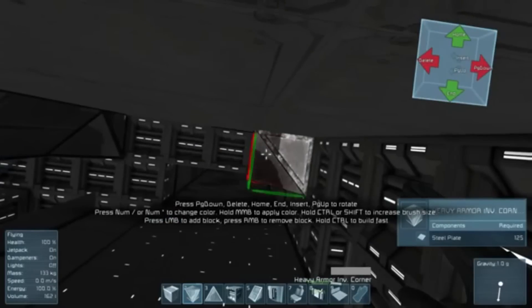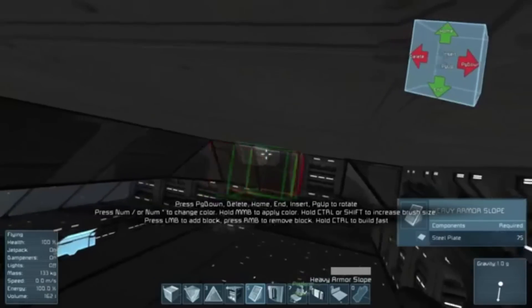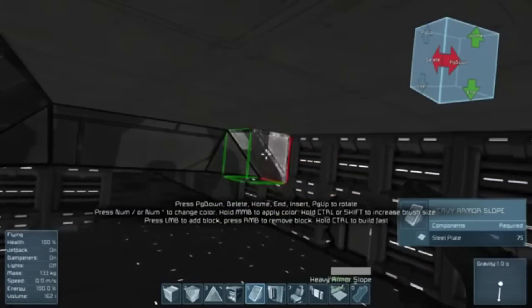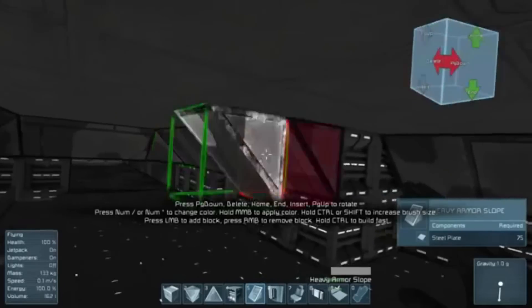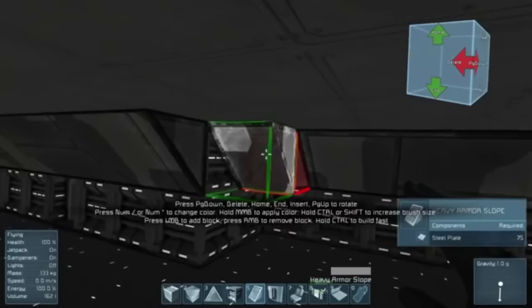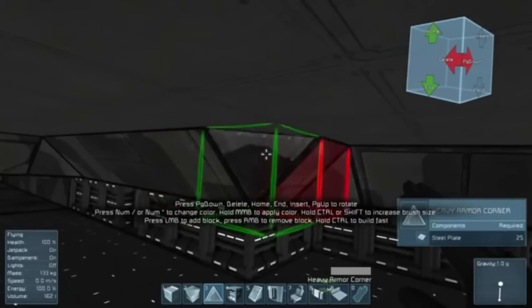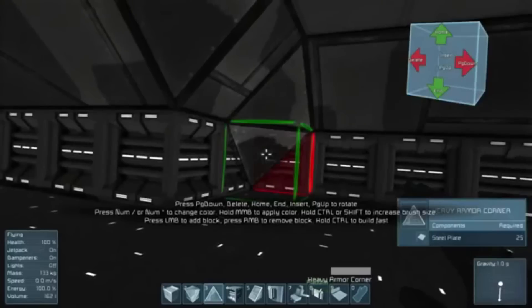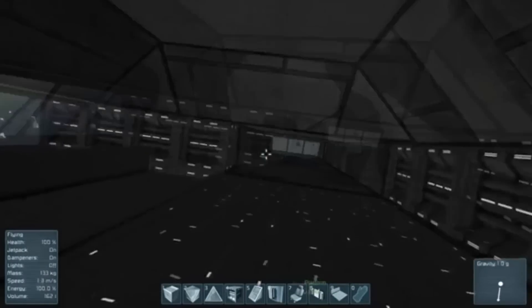As you can see this is the star map room. It is actually difficult to model the room itself, as you really cannot do any circular rooms yet. I hope they add circular type blocks in the future to Space Engineers - that will make it possible to do some nice ship designs with circular rooms and such.